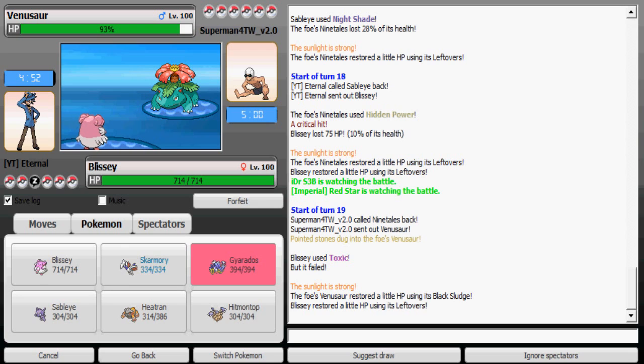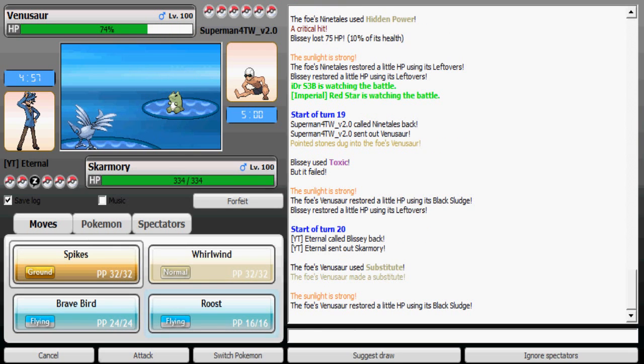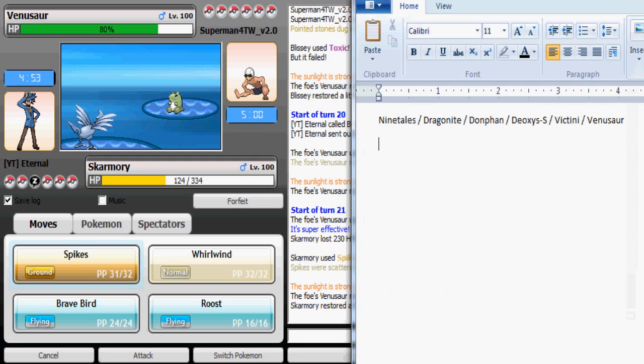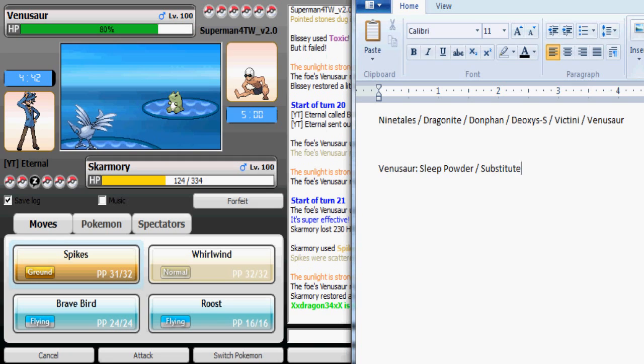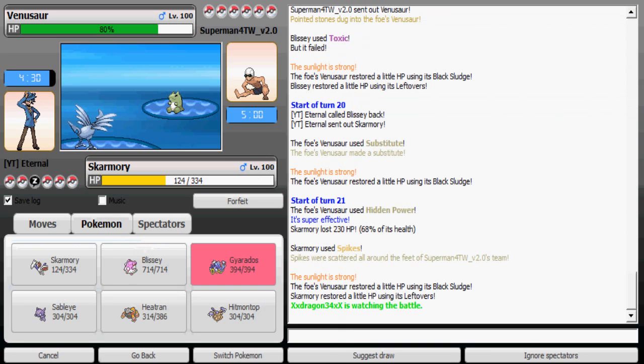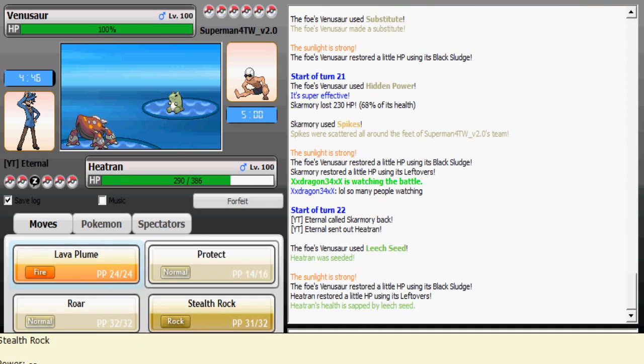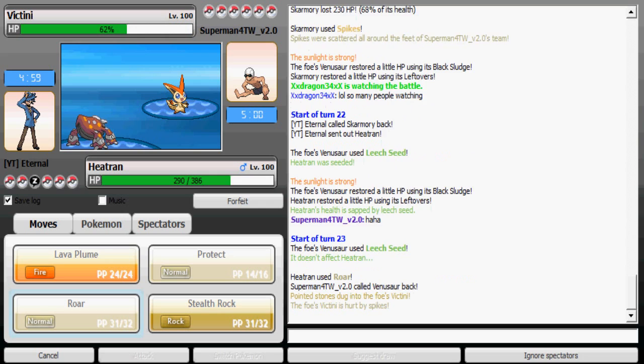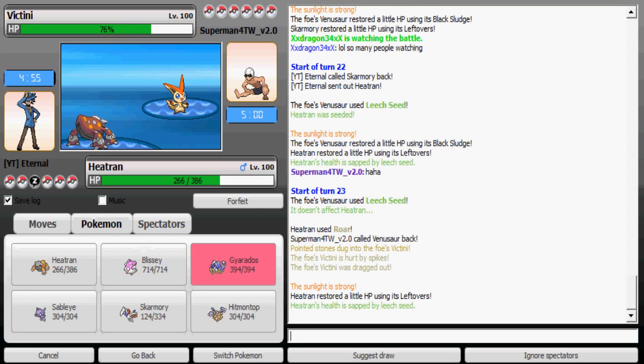Venusaur comes in again — go Skarmory, use this opportunity to set up Spikes, and it uses Hidden Power Fire. So Venusaur has Sleep Powder, Substitute, Leech Seed, and HP Fire with no Grass STAB attacking move and no Sludge Bomb. That's pretty weird — I would actually have a Sludge Bomb or Energy Ball instead of Hidden Power Fire, but oh well.